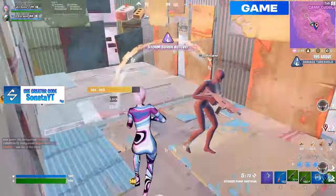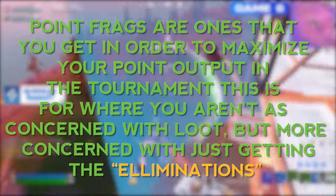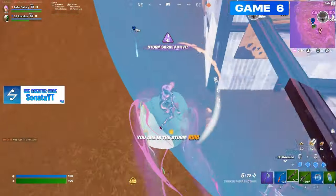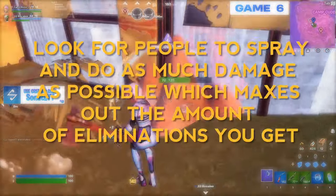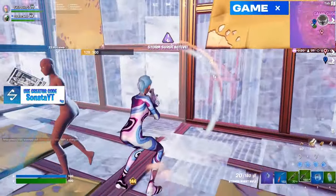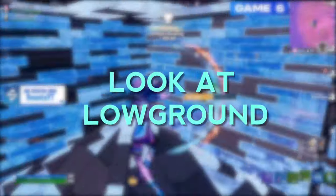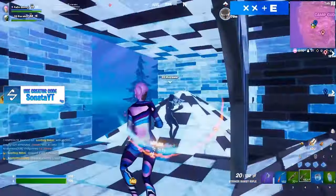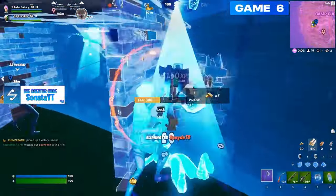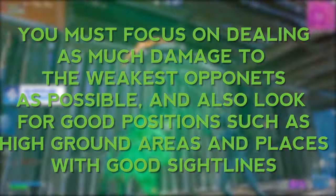Moving on to the second type of endgame elimination — point frags. A point frag is one you're getting in order to maximize your point output within the tournament; you're not as concerned with loot, but more concerned with getting the elimination points. One effective way to get point frags is to look at the low ground, spray all of the tarps you see on the bottom, try to beam people from the top down, and get as many kills as possible without dropping for the loot. I would not recommend looking at high ground layers, since people up there have a lot more mats, loot, and higher health in general. Focus on dealing as much damage to the weakest opponents as possible.